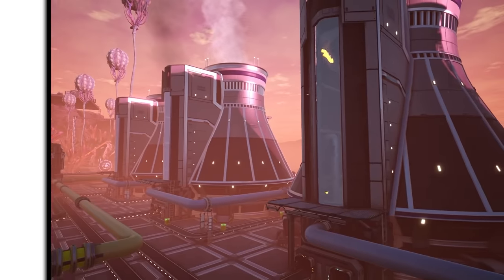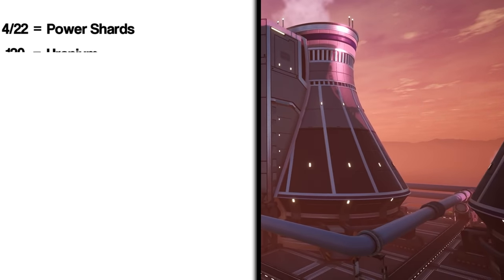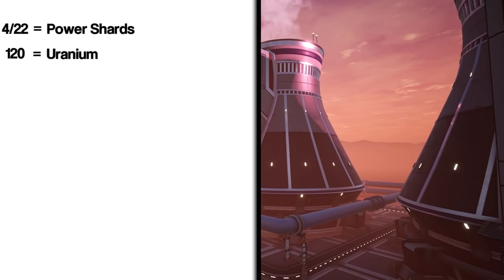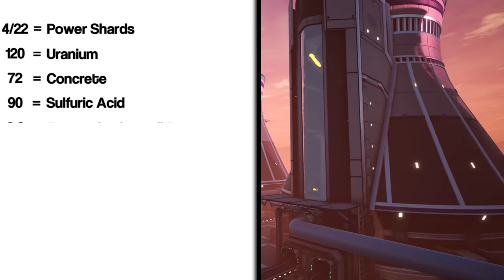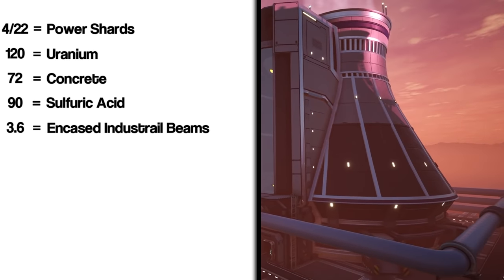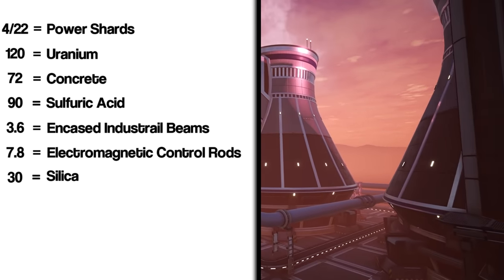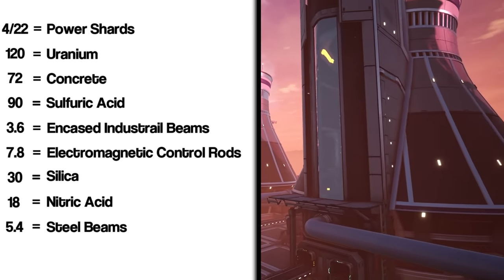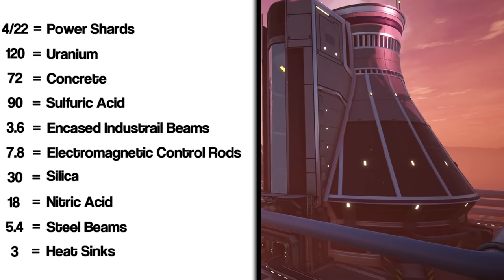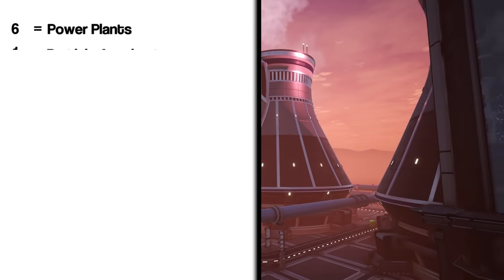For this build you will need a minimum of 4 and up to a total of 22 power shards, 120 uranium per minute, 72 concrete, 90 sulfuric acid, 3.6 encased industrial beams, 7.8 electromagnetic control rods, 30 silica, 18 nitric acid, 5.4 steel beams, and 3 heatsinks per minute.